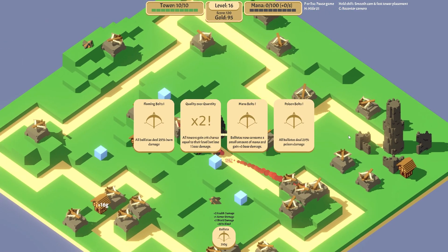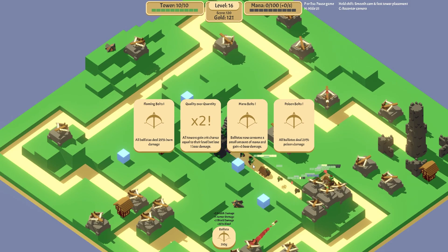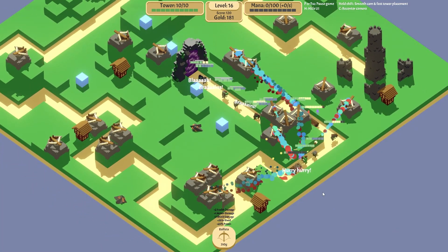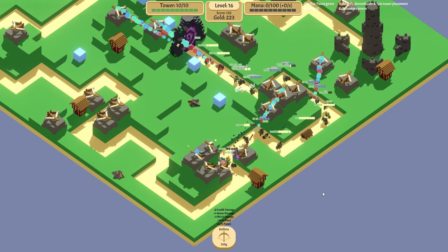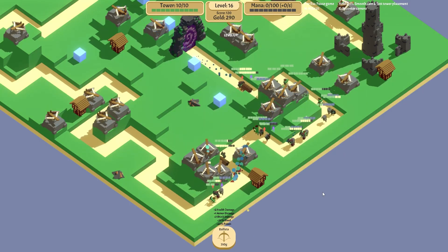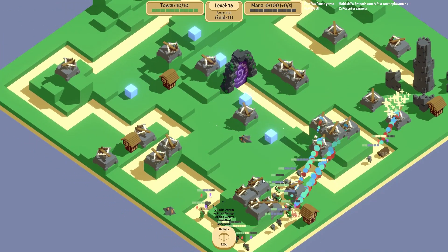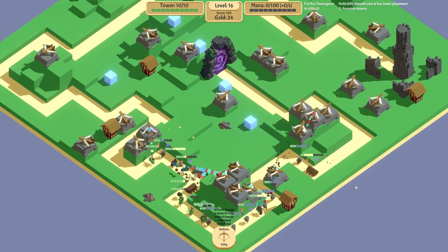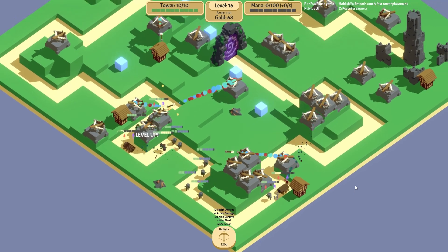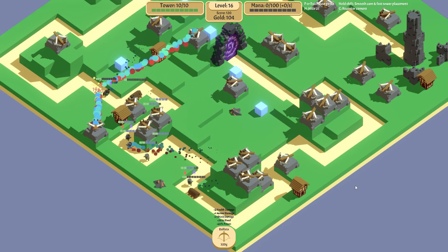All ballistas deal 25% burn damage. All ballistas deal 25% poison damage. We'll take poison — so we've got bleed and poison now. We can get burn as well — oh my god look at it! We can get burn and then increase them all. I might not have poison 2, fire 2, burn 2 unlocked yet — I'll have to upgrade a few more things before those. That tower there can probably cover all the lanes around it. This is nuts, I'm absolutely loving it.